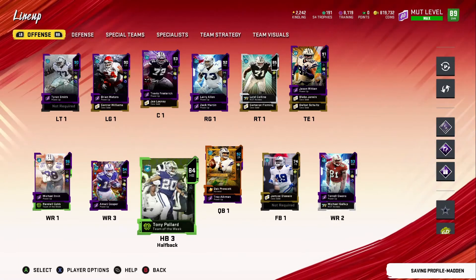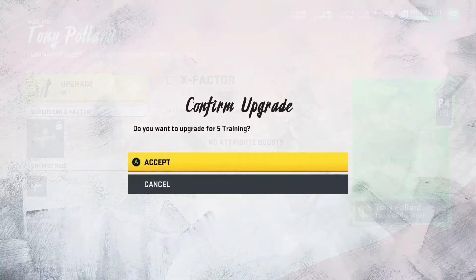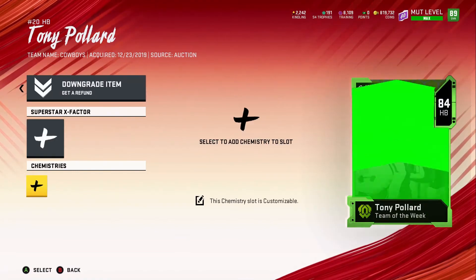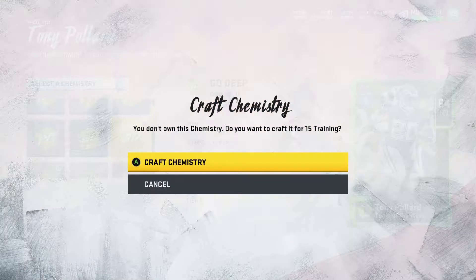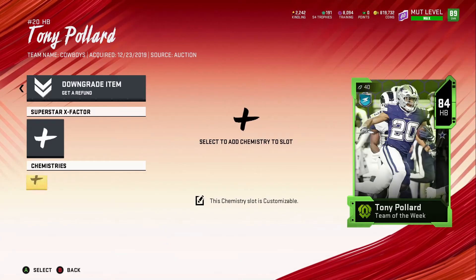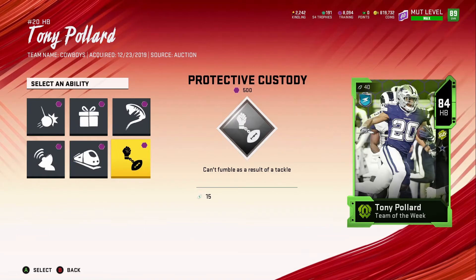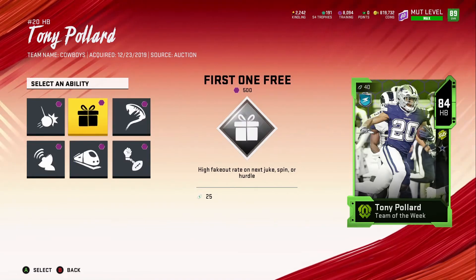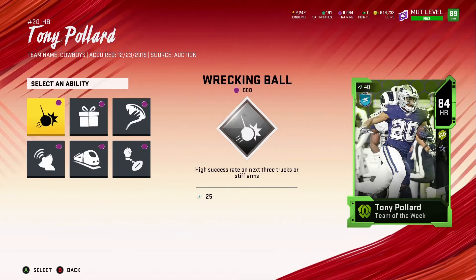I'm hoping eventually he'll probably get a higher card or a master, because he's been doing really well on the Cowboys squad. Hopefully he gets another card and once he does, hopefully we get the power-up so we can go ahead and power him up — he's gonna be real fast. He'll probably be the fastest Cowboy on our team if he gets a master. We're gonna put Gold Deep on him, because that's what we have on everybody right now.